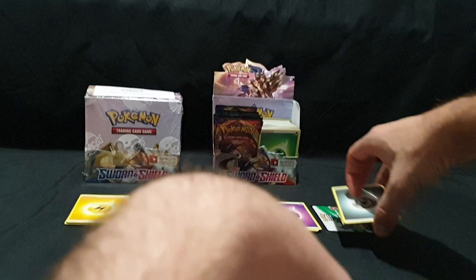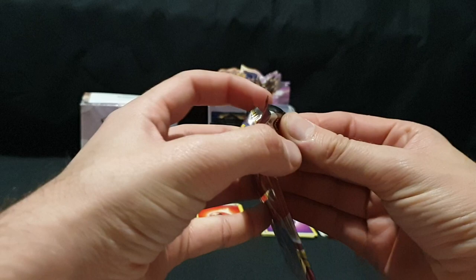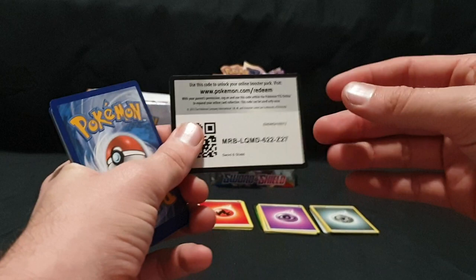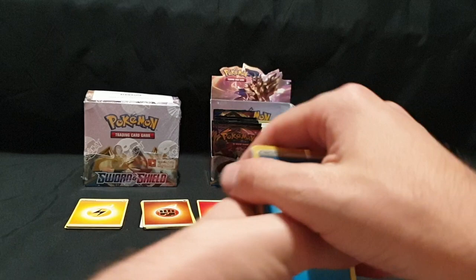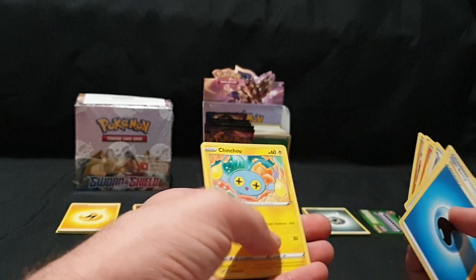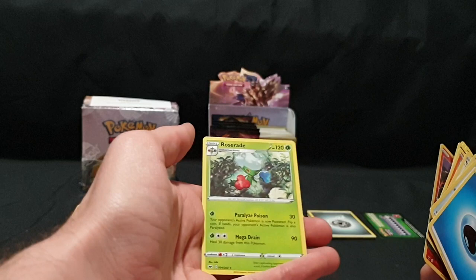Pack number six — I haven't put the ones from last episode into my album yet, I've just thrown them all in there and hopefully it's not too hard to go through them all in the end. Code card, one, two, three, four. We have our Energy, Lumberry, Aurora Energy — the borders are a little off on this one. We have Dubwool, Vulpix, Nickit, Baltoy, Chinchou, Krabby, Salandit, Reverse Foil, and Roserade. Which I think I might also need — getting a lot of the ones I need this episode.